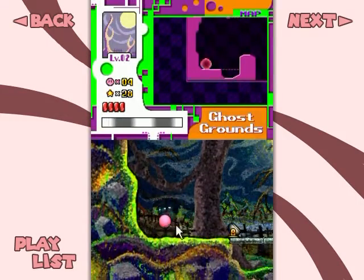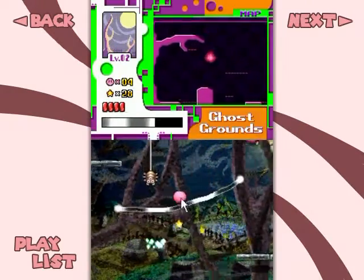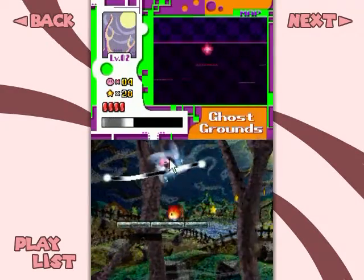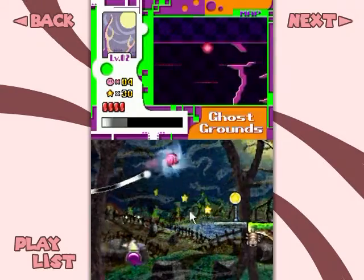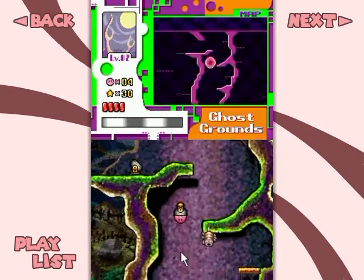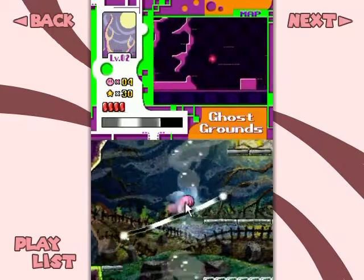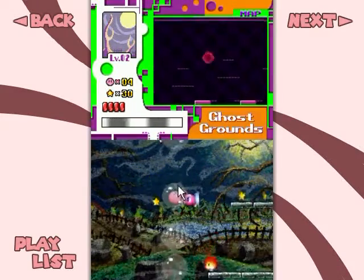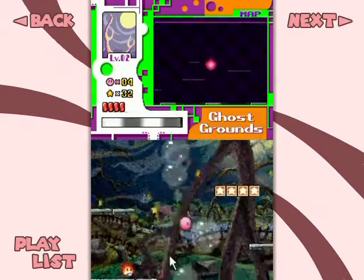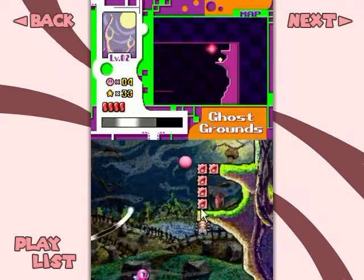The first medal in Ghost Grounds is a place I missed really early on — I was kind of rushy and got all excited. But it's in a really easy spot. I'm just dashing and rolling over to it. Basically it's right over at the upper right corner of the first room, and I would like to not die on this spot again if I can help it.